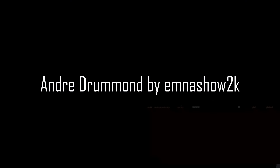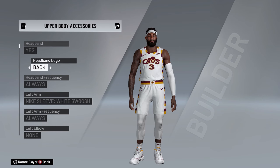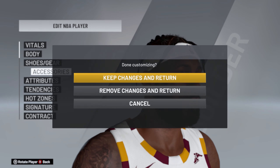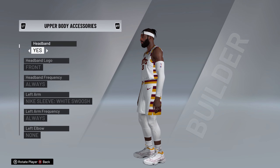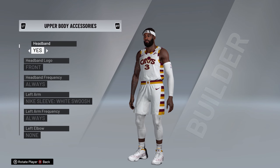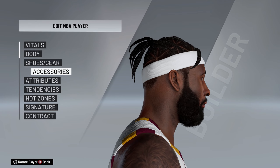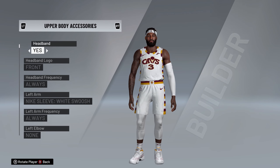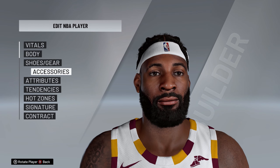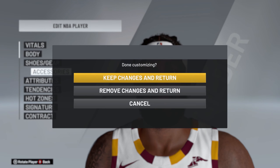Next I want to show off this Andre Drummond cyberface from a modder named Emna Show 2K. This is an awesome mod — you can see it's got a new hairstyle and it's also headband compatible. To be honest, I'm not even sure if this is exactly what Andre Drummond's hair looks like right now — I know he used to have kind of an afro. I low-key forgot Andre Drummond was even on the Cavs. But this could have also fit with the quarantine mods. Either way, it's an awesome, cool-looking mod and I definitely wanted to share it.